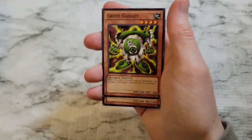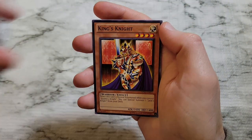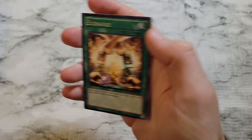Getting into our next Yugi Duelist Pack — Queen's Knight, that's our last of the knights, Green Gadget, King's Knight, Buster Blader — classic card — and Exchange being our only rare. And then Duelist Pack Kaiba.